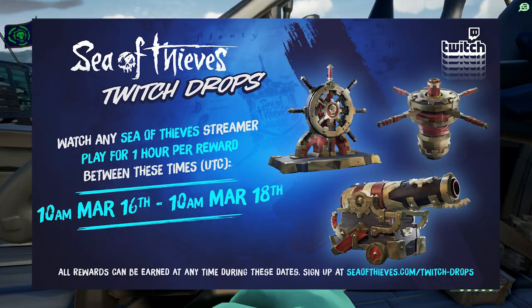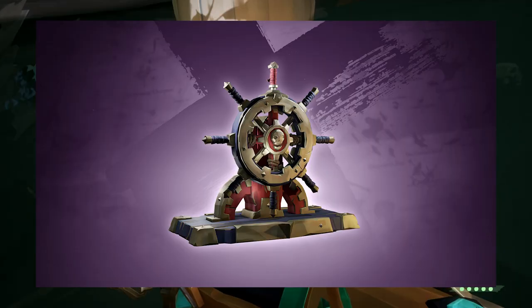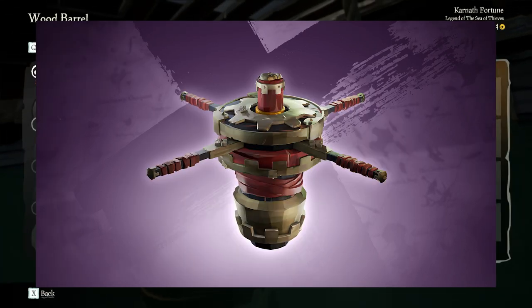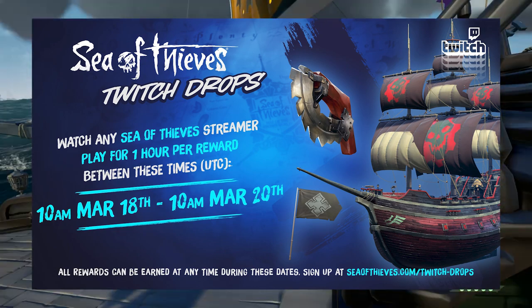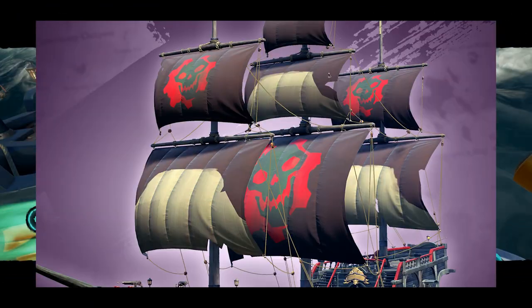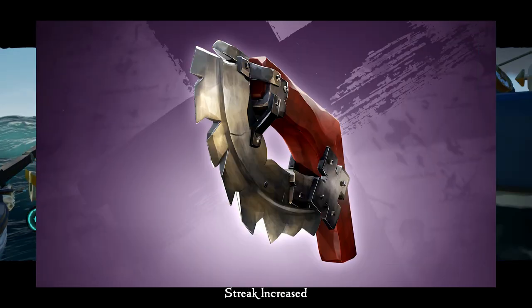For the first 48 hours — March 16th to March 18th at 10am UTC — one hour gets you the Omen Wheel, two hours gets you the Omen Cannons, and three hours gets you the Omen Capstan. For the second 48-hour period — March 18th to March 20th at 10am UTC — one hour gets you the Omen Hull, two hours gets you the Omen Sails, three hours gets you the Omen Flag, and four hours gets you the Omen Figurehead.